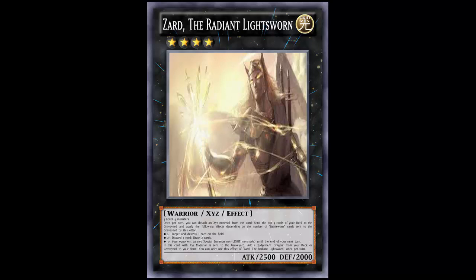This is Zard the Radiant Lightsworn. He is a Light Warrior Xyz effect monster, Rank 4, 2500 attack with 2000 defense — that's average, not bad, right at the attack barrier. Made with three Level 4 monsters, of course it has to be generic. It needs one more Level 4 monster than Minerva does, but that's pretty simple when you can just summon, summon, summon, trigger, and go off with your Performage pals.